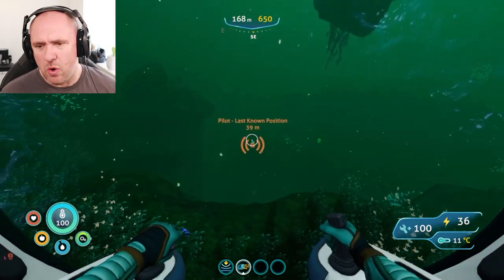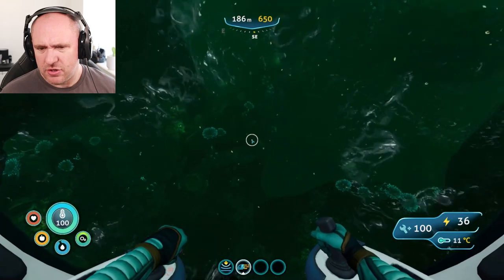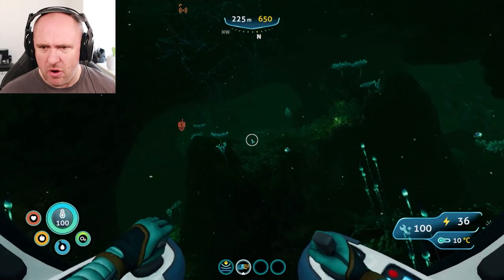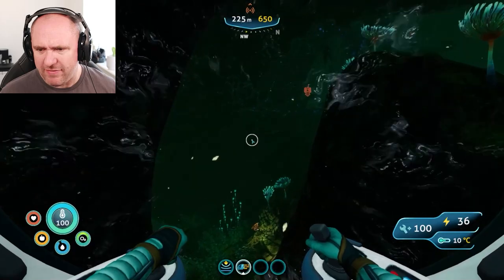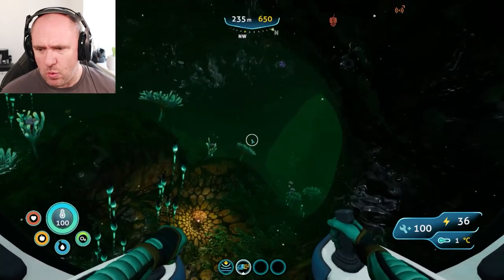Once you're at the last known position of the pilot, you want to dive right down onto this first shelf, and from there you want to point northwest. Just keep going west and northwest, winding your way through.